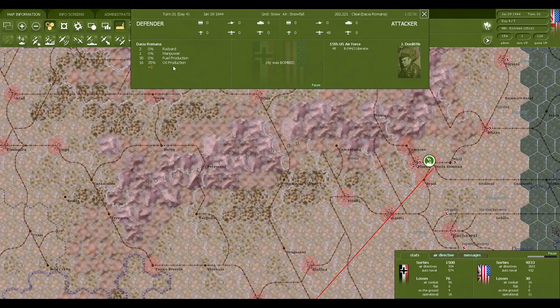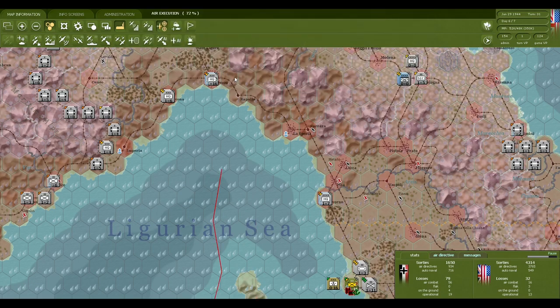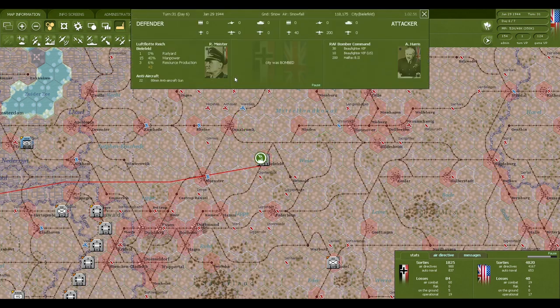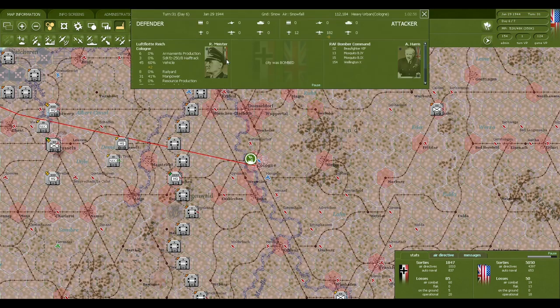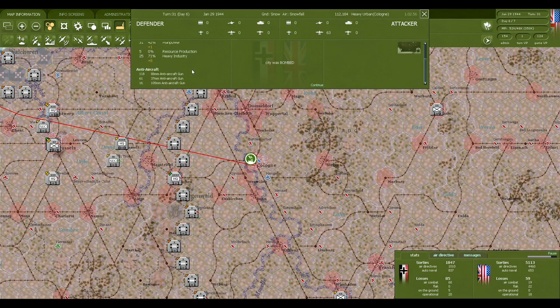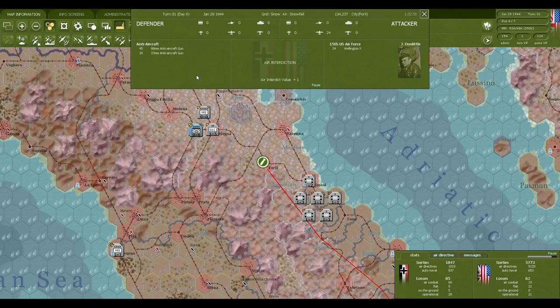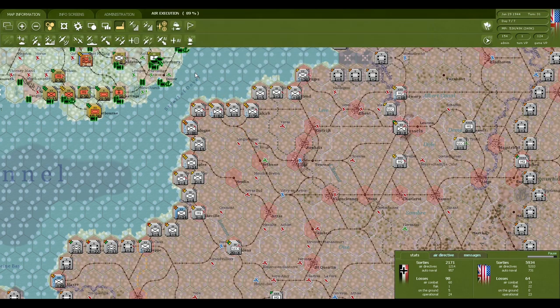We finally go over Dacia Romana. Some more damage over here, quite high casualties actually. I stopped bombing manpower because clearly it's not doing much, and I'm just bombing the industry with this group since we are bombing in the daytime anyway. We're finally hitting the oil refineries – very nice, not a ton of losses on either side.